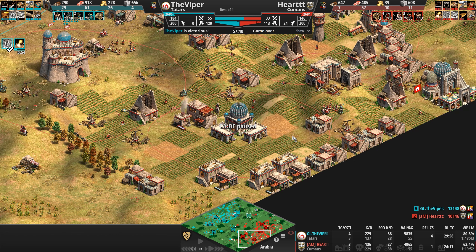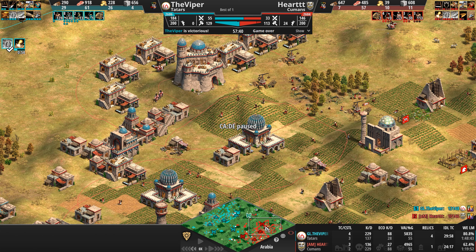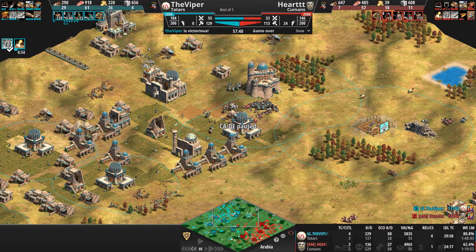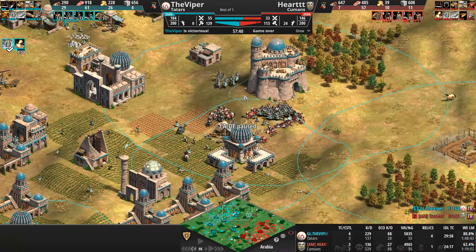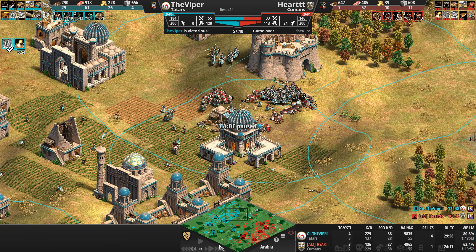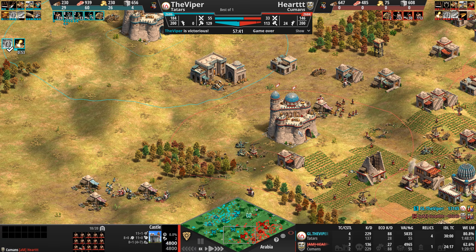The Viper's active economy is actually 50% bigger than his opponent's. Let me know in the comments why you think Heart GG'd — 33 army count to 55. We can see the Viper has 900 food and 200 gold. The Cuman is basically gold-starved — no gold, barely any food, not enough stone for a castle. He'd have to repair or buy stone. Was it the terrible fight that forced the tap-out?